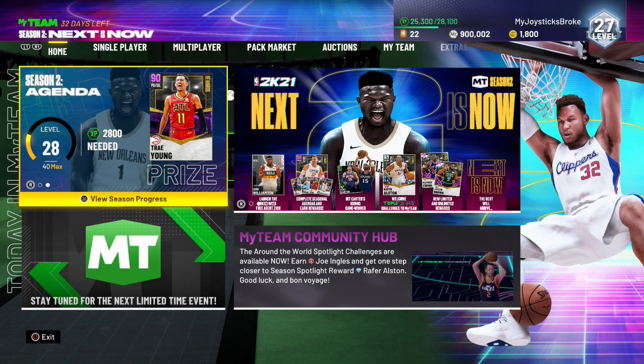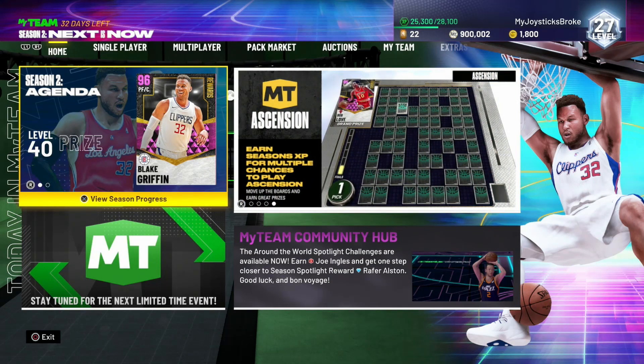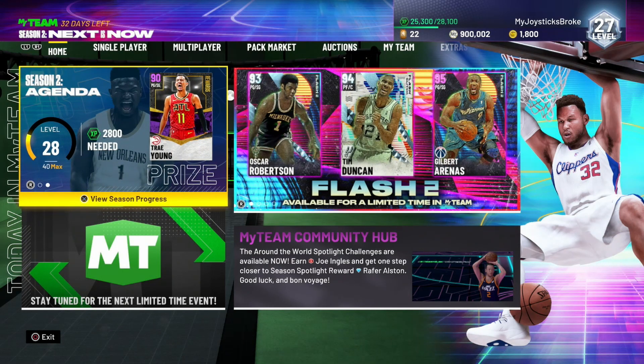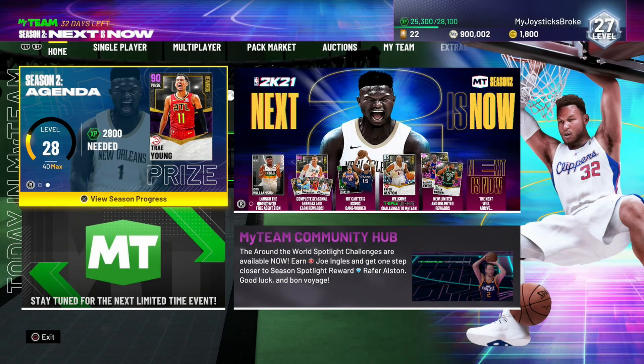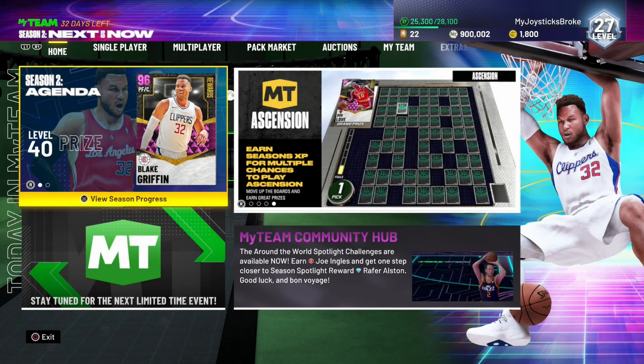To sum it up: play online, play Limited, play Unlimited, play triple threat online and offline, and enter locker codes - they're very important. You might pull something for free. That's about it - 900k no money spent. If you enjoyed this video, please like and subscribe if you're new.